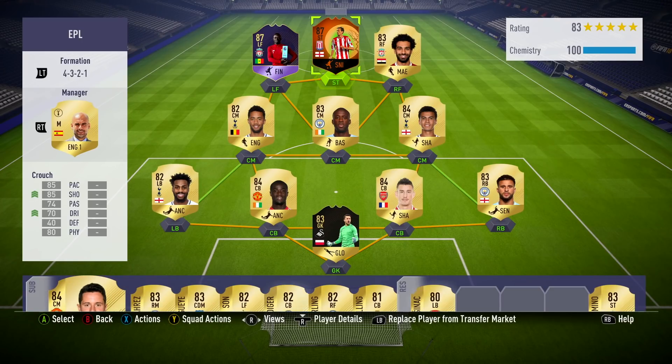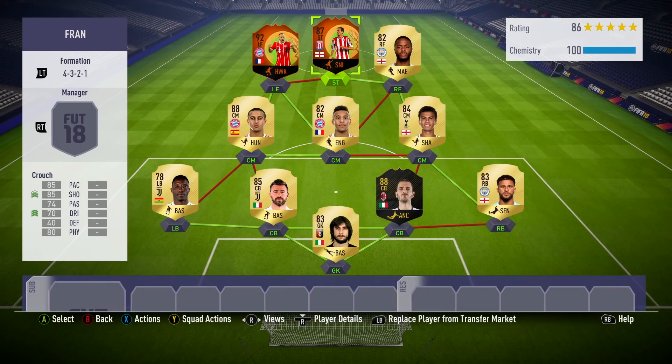I've got a couple of different squad options for you. The first one here is a 4-3-2-1 Premier League side. This is most likely the sort of team you'll see him in when you ever come up against him. And then this is another different option, a bit more of a hybrid this time between the Premier League, the Bundesliga and the Serie A. And he is joined by another Scream item in Franck Ribéry.